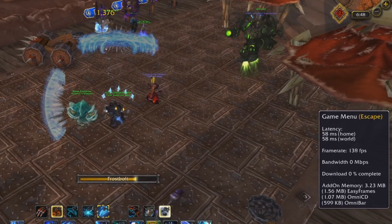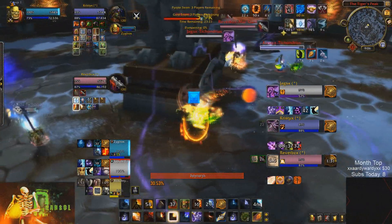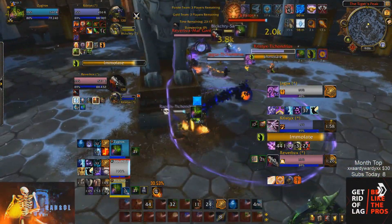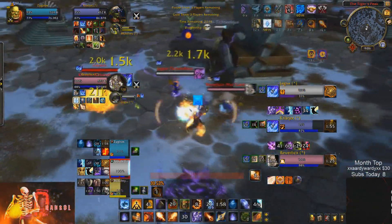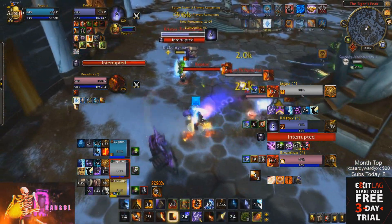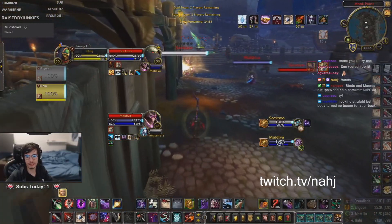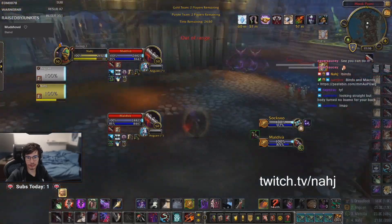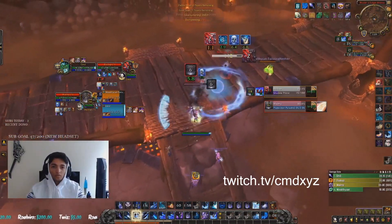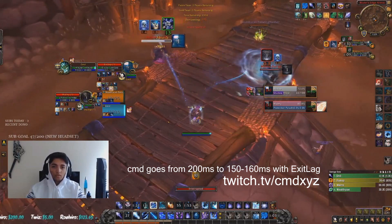Personally, the program doesn't reduce my ping all that much, usually from like 65 to 55. I play from Midwest Canada to the Tichondrius realm, which is a west coast realm based in LA, but the biggest benefit for me has been the decrease in packet loss. The game in arenas just feels a lot smoother and more consistent overall. Some rank 1 players I know that use it would be Naj, a multi rank 1 rogue player in NA — he likes to use it for reducing packet loss and overall smoother gameplay. Also CMD, a rank 1 Australian mage, likes to use it to lower his ping significantly, along with a handful of other gladiator players that are friends of mine.